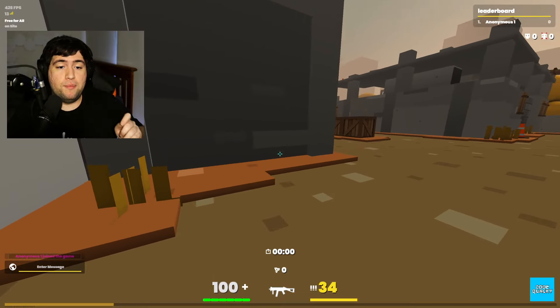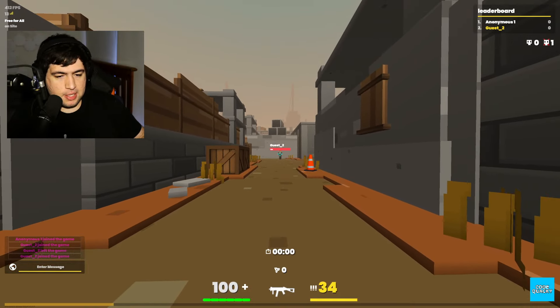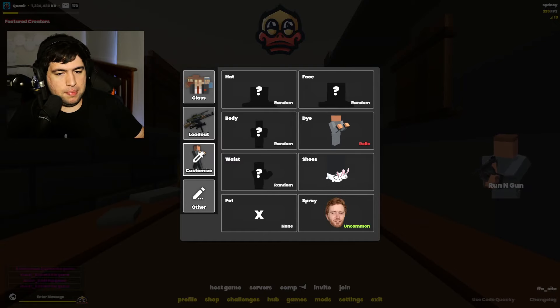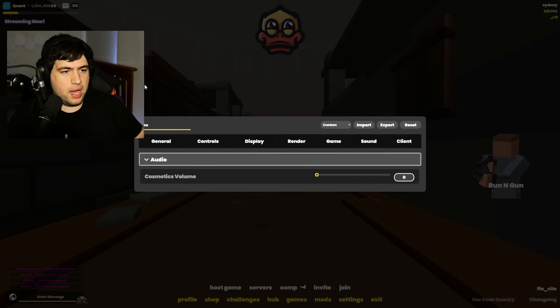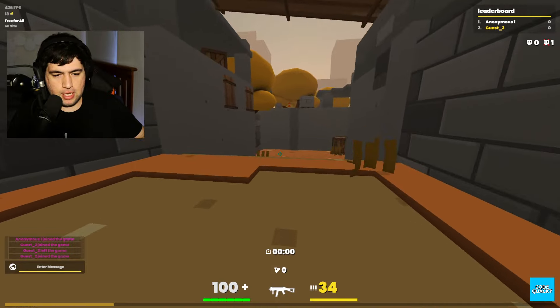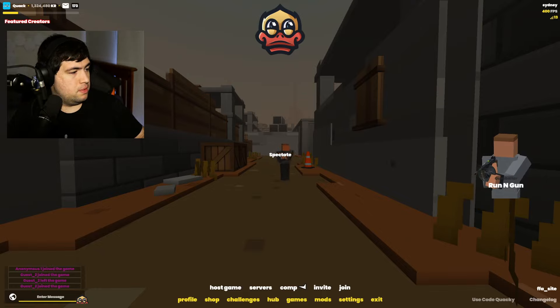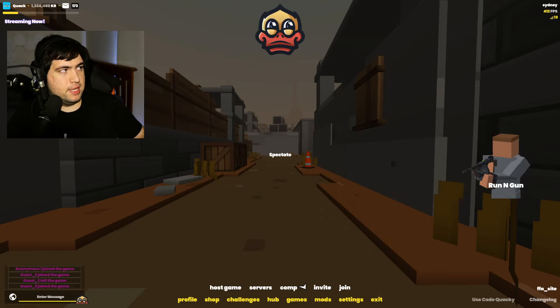Now I'm going to hop into a game where I have the bunnies on. Here I am now in-game with the amplified footsteps mod still active, and I do have the bunny slippers on with my cosmetic volume set to zero. As you can probably hear, I'm walking around right now and you can't hear my footstep sounds whatsoever. But if I have my test dummy walk around, you can hear that the amplified footsteps are still working even though my own footstep sounds are inaudible.